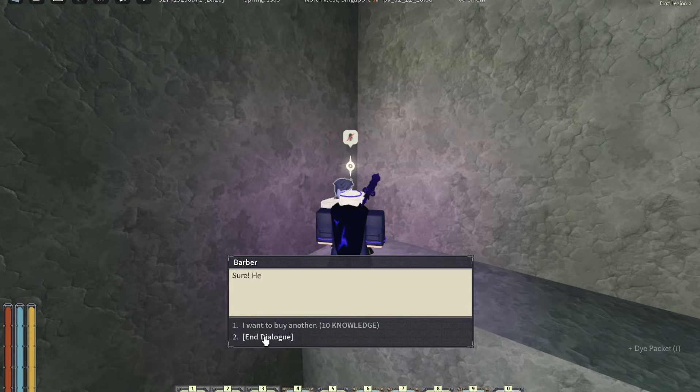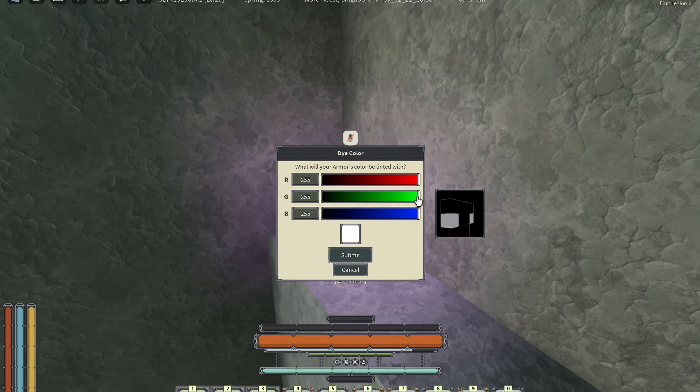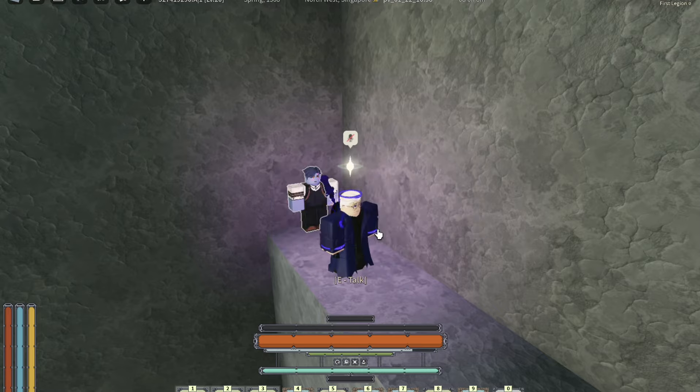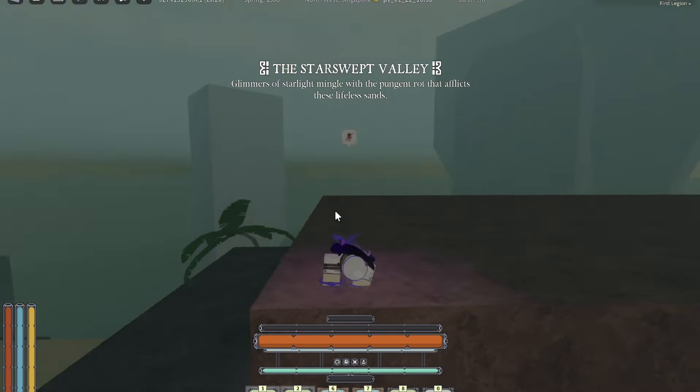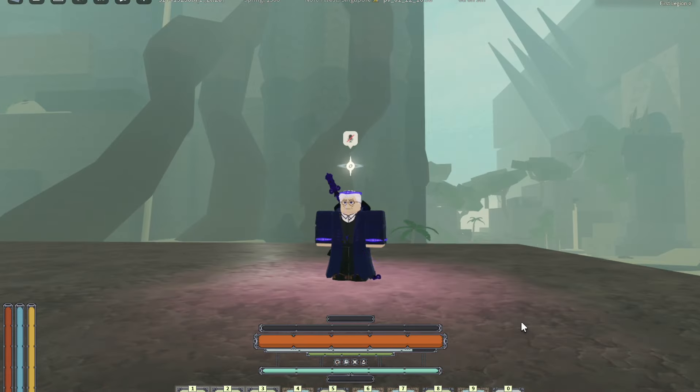When a dye packet prompt comes up, for example if I go to my armor and want to make it fully white, it will ask 'Yes or No' — you want to press 'No'. Pressing 'Yes' will respawn you.